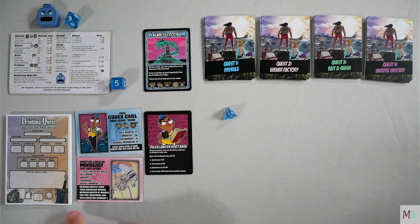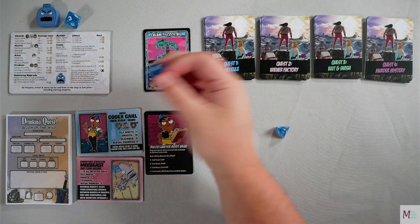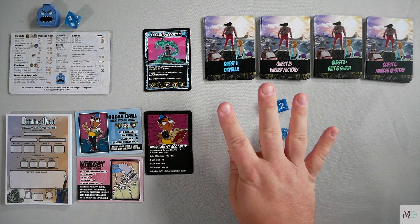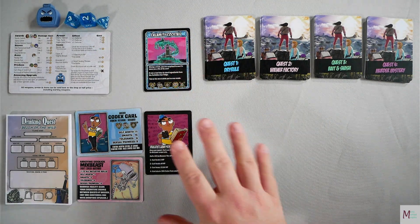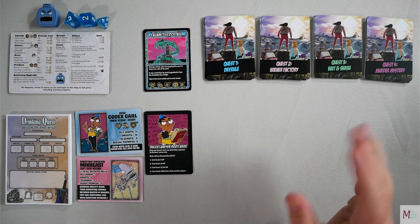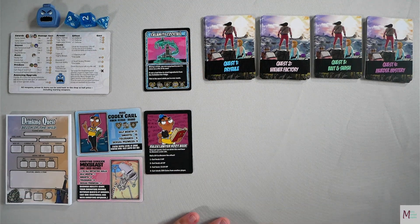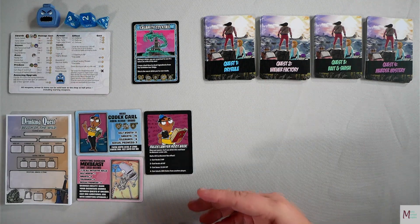Combat starts with an initiative roll. You and the person to your left — or in a two-player game, the person across from you — each roll a D6. Ties go to the active hero, not the card. My annoying sidekick gives me plus one, so I rolled a 5 and have a 6, guaranteeing I go first. I then roll my attack — a D4 plus one. I rolled a 4, plus 1 is 5. The monster has no defense, so I do 5 damage and kill it since it only has 4 health. I then get 55 gold and 1 experience.